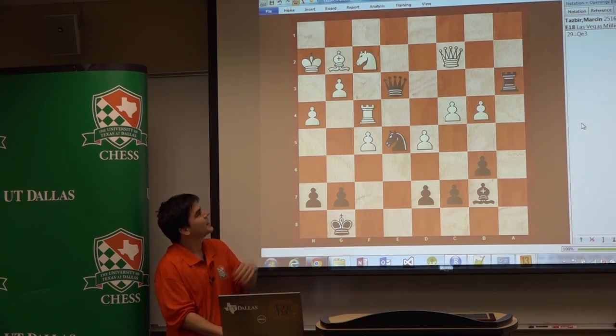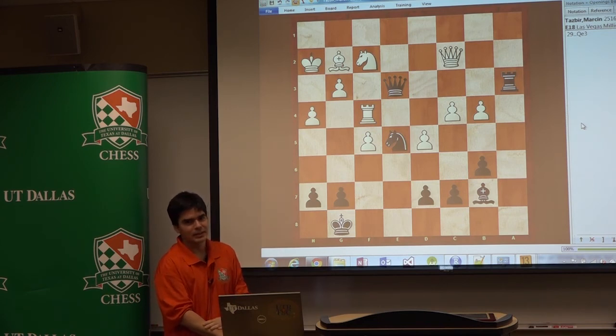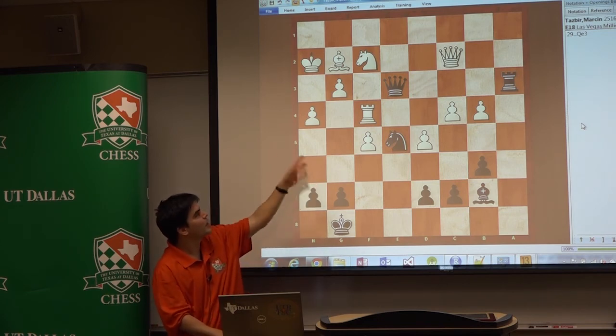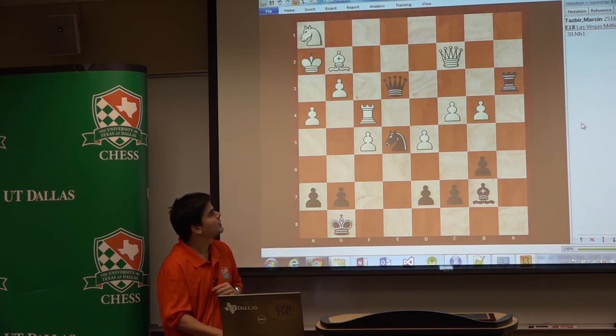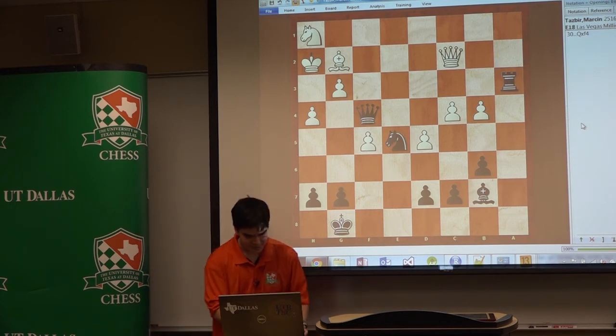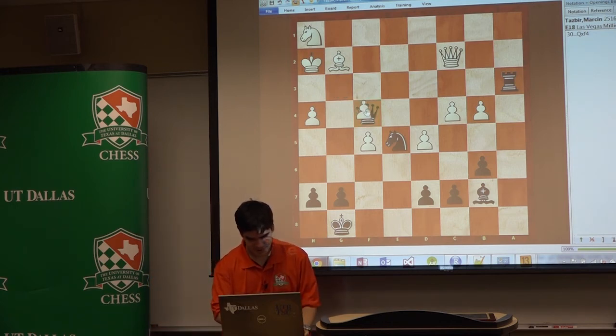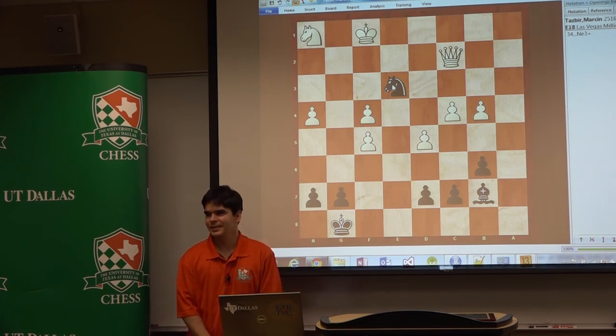He played Knight h1, but whatever — even if you go to e4, the same thing happens. It turns out there is no way to defend the pawn on g3. Because after Knight h1, then Queen to h4. And he resigned — pawn takes, Knight g4, King g1, and Rook takes. And this is how the game finished.